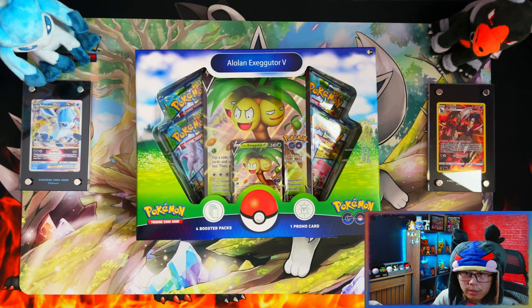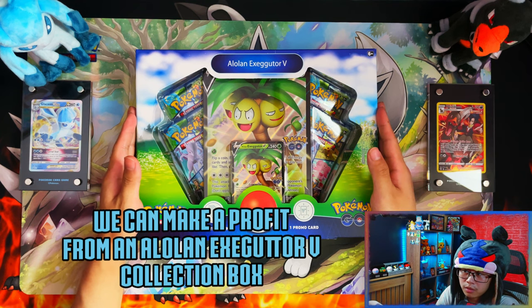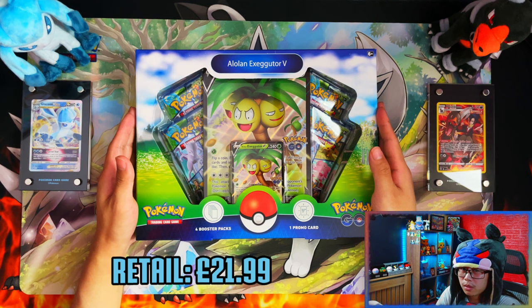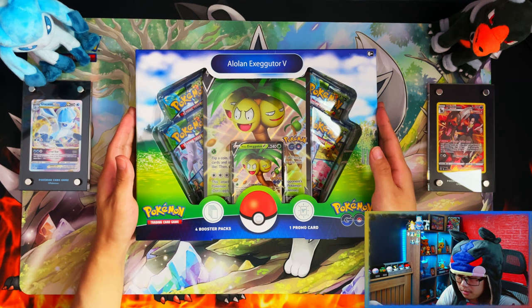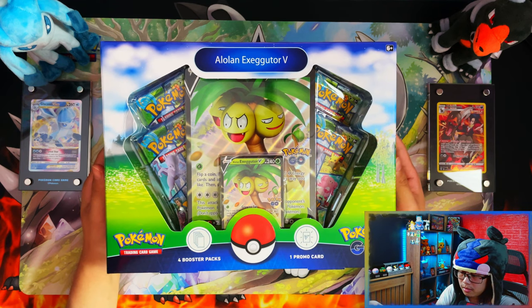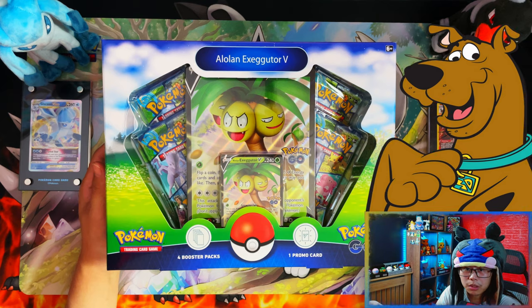Hello ladies and gentlemen, I'm going to be seeing if we can make a profit from an Alolan Executor V collection box. It retails for £21.99 in the UK and we're going to see if we can make a profit from any of the contents in this box, so let's get into it.